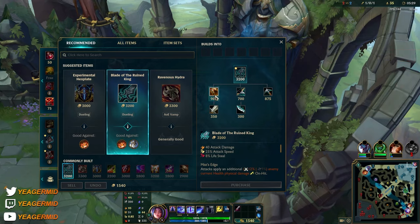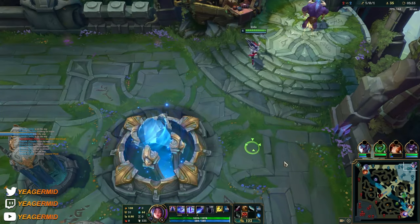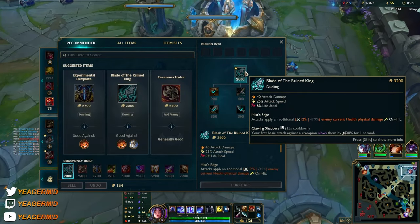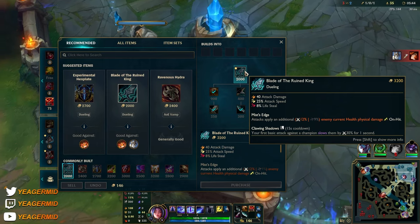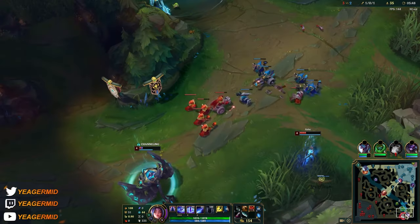The first item, like last season, is still going to be the Blade of the Ruined King because it gives you such a massive early game spike. You also get this slow now — it looks like it does not give you bonus move speed anymore, but it just slows instead, and that's also fine because it does help you.